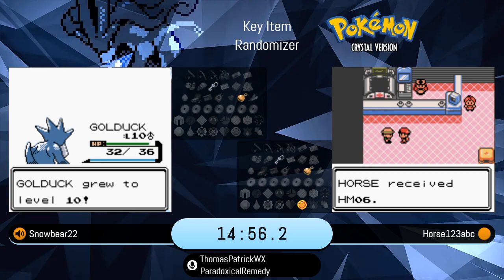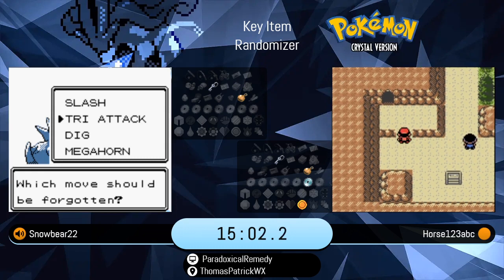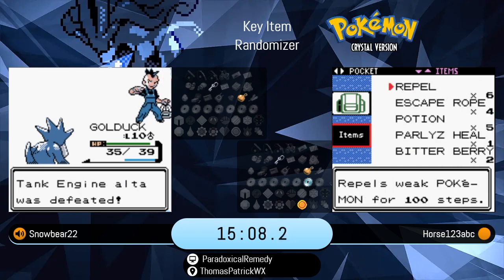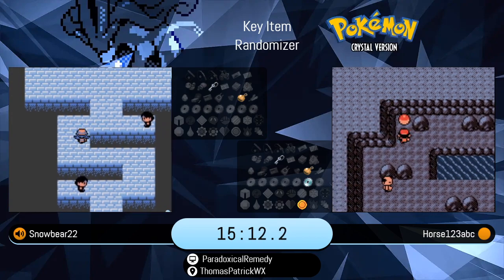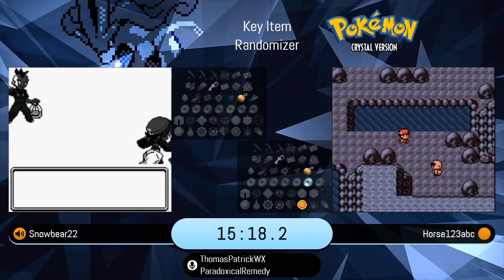We are going to see Horse pick up the third key item, which is Waterfall. Much less useful. Most of these items as of right now serve no purpose to these runners. The Basement Key will linger a little bit later. In Southern Johto, there are seven item checks that we're going to see everybody pick up: Mr. Pokemon, Sprout Tower, the Route 32 Pokemon Center, the Farfetch'd item which is usually Cut, and then three in Goldenrod — the Bike Shop, Buena, and the Underground Shops which is usually the Coin Case.